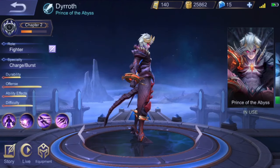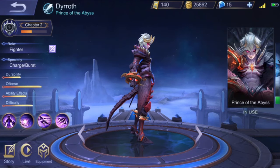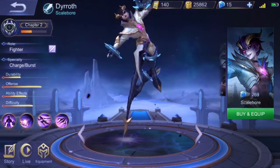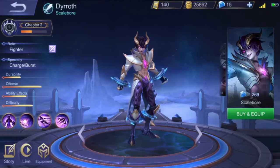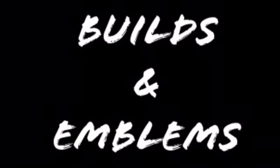Here is the Wrath of the Abyss passive — that's what makes Burst Strike and Spectra Step both get enhanced when the passive is active. It happens because of the cooldown reduction he gets whenever he lands a basic attack while the passive is on. Now let's get into the first builds and emblems.